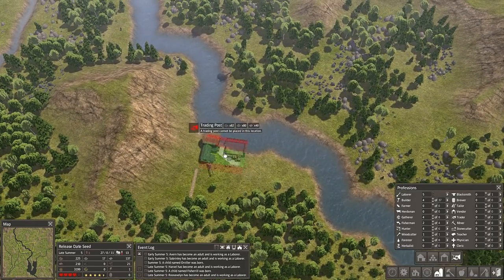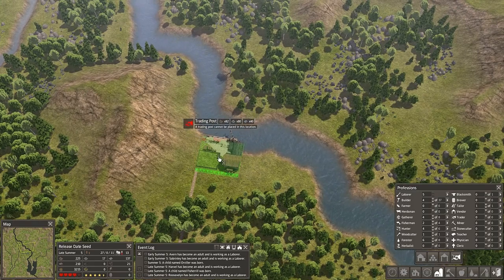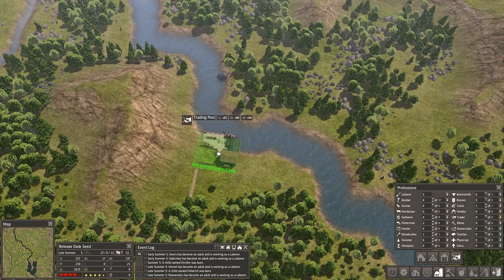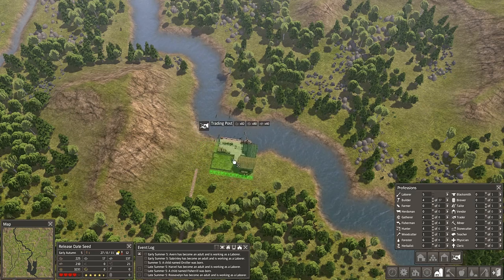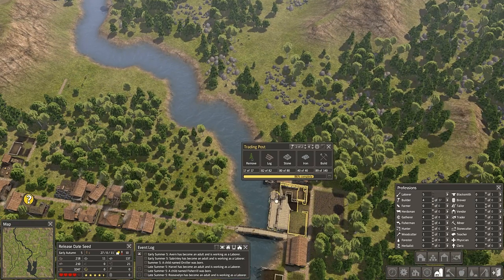Another trading post — I want one here. I'm not sure, it's possible here. I might want to put it there as well, leaving a lot of space open for houses right next to it. Because at the trading post there are people working — six or even more. I don't know how many you can actually assign there. You can check this out later. It's almost done.